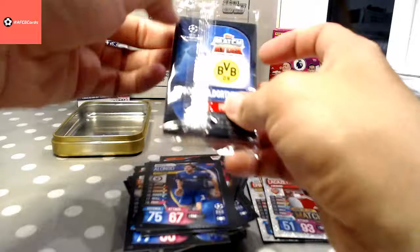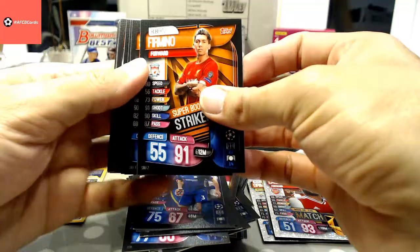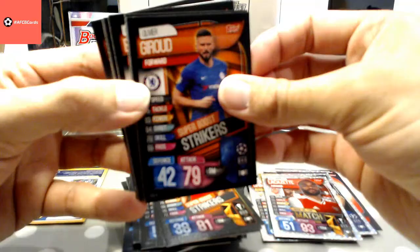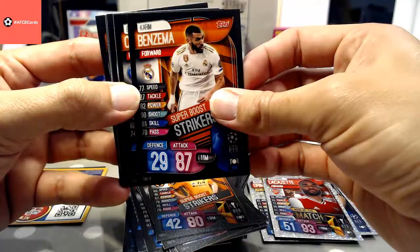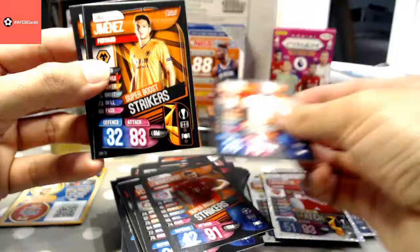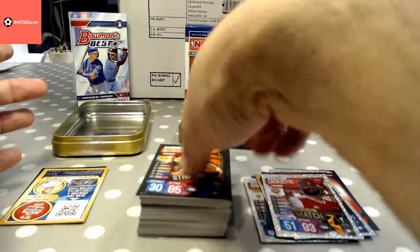Right, last pack — might have already seen what the gold card was; we'll pop it down there till the end. Firmino, Sun, Lacazette, Martial — these are all super boost striker cards — Oli Giroud. Will there be one that's not a Premier League player? Jota, Karim Benzema, Cavani, Volland, Lewandowski, Dembélé, Jimenez, Luka Jovic, and Alcácer. That's all of those super boost strikers.